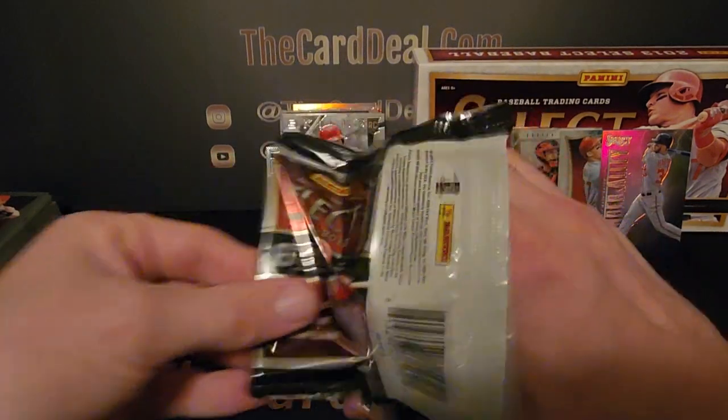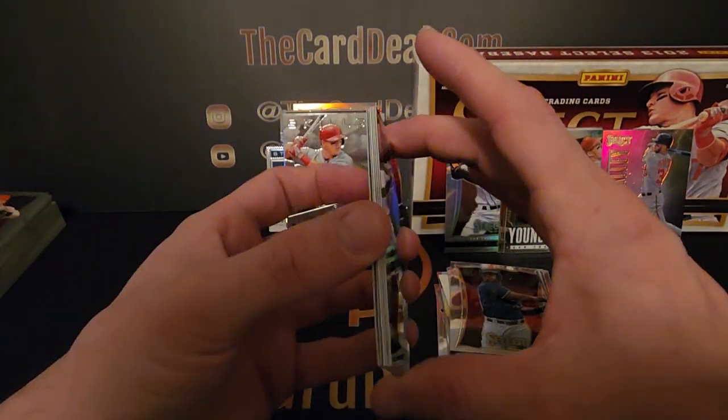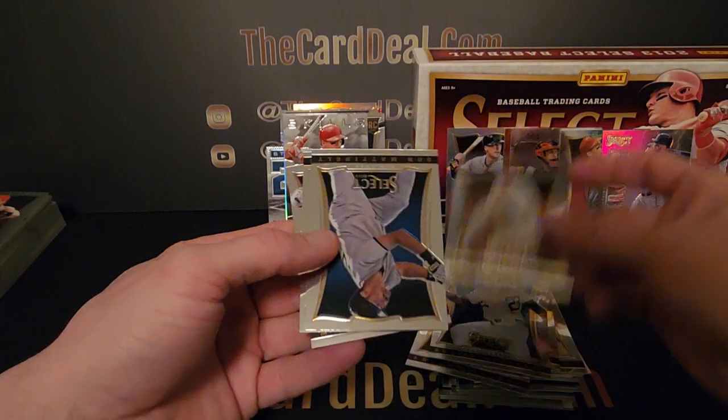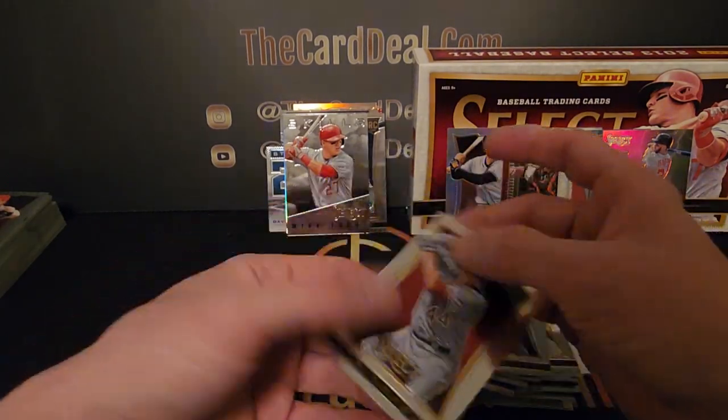One more pack — see if we can get a gold or a color out of here, that'd be nice. Shinsu Chu, and nope, does not look like any color. Adrian Gonzalez, Matt Cain, Donnie Baseball, Justin Verlander again — fake Mike Trout all over the place.